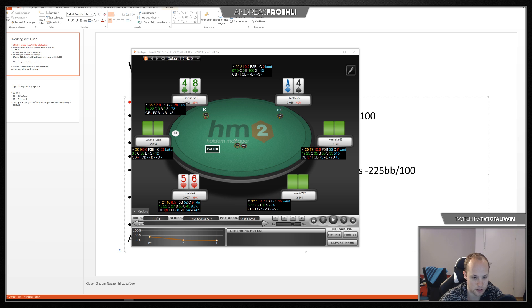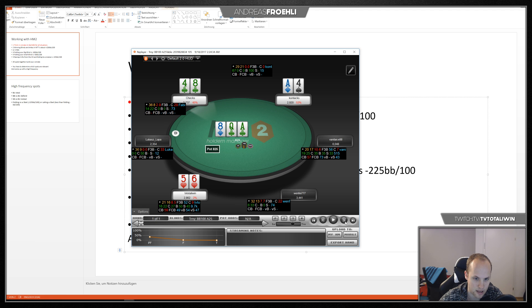Here's a hand I recently played. I have the 6-5 suited, I open raise and I get called by the blinds, and I'm giving up against two players — that makes a lot of sense. They both have me outflopped, and that means now that I'm folding I'm actually losing not 225 chips but minus 225 big blinds per hundred. That's my win rate in this spot when I'm opening and then losing the hand.